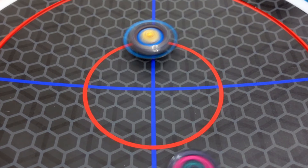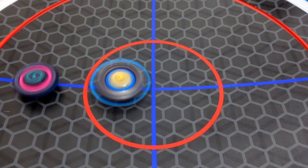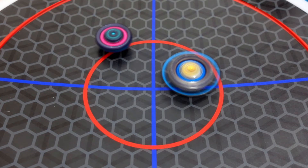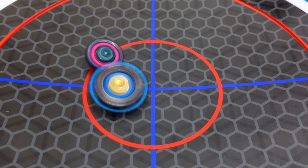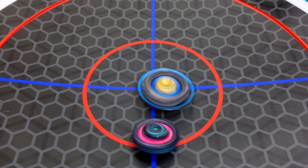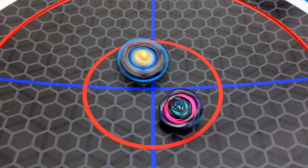Next opponent is Roar Bahamut. They're currently circling around the stadium and will meet in the center. Nice hit! Opposite spin — I mean, same spin, same spin.